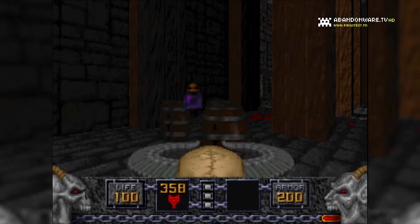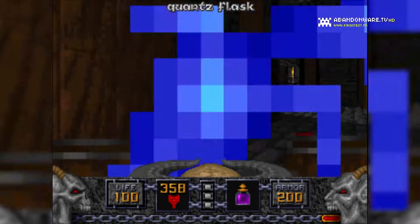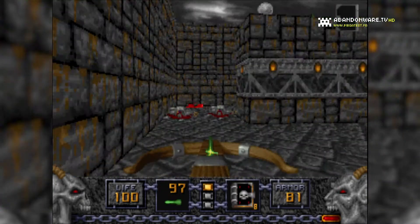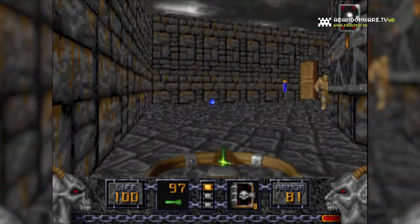Il m'a fallu découvrir également les effets des objets qu'on chope dans l'inventaire. Par exemple, les grimoires boostent vos armes et les rendent radicalement plus puissantes. Vous avez également un objet qui peut vous faire voler.